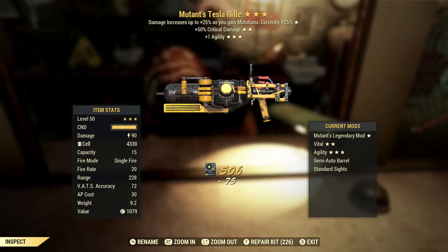Next on the list we've got a Mutant's Tesla Rifle with extra critical damage and plus one agility. It's okay — if you're going to use this as a single shot, Mutants gives a little bit of extra damage. Critical damage is good. Plus one agility — teeny tiny bit of extra AP, but overall this is probably a throwaway.